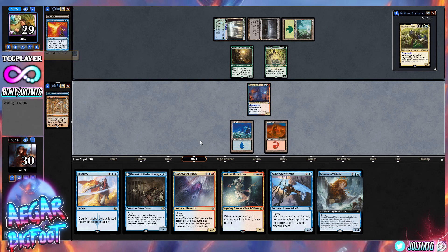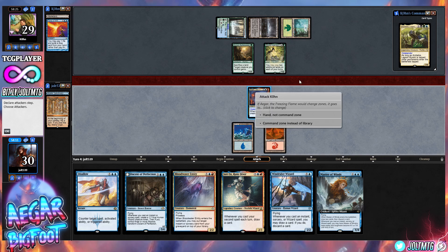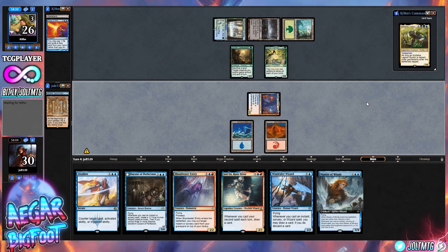Archelos is bringing the heat today — let's swing in with three. It's like a turtle bite, just going for it. We're going to swing for three and drop them down to 26, see if they offer up any blocks, and then pass the turn. There's nothing else we can do for two, so we're just going to pass turn.